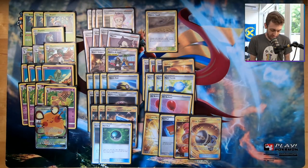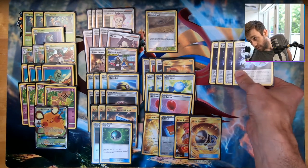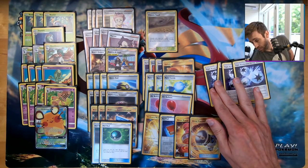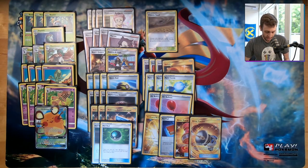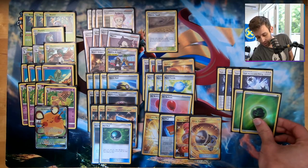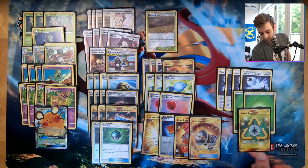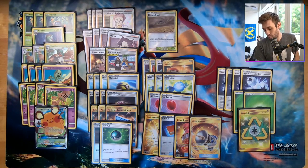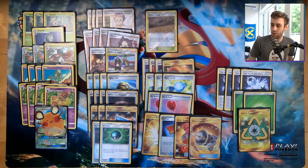In terms of Energy, as you would expect with a Triple Acceleration-powered Behemoth, we have four Triple Accelerations. Then we have just two Grass Energy — sometimes a concern because if you prize both, your Decidueye does nothing most of the game. You could maybe find room for a third, but I also have one Recycle Energy because Decidueye is Grass-Colorless. So once you get the Recycle Energy on it, all you really need is one Grass Energy throughout the game — two still feels okay.